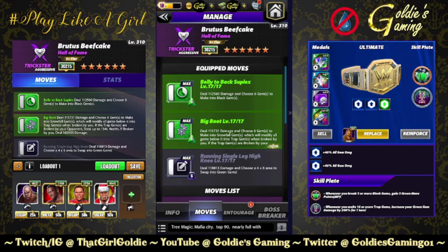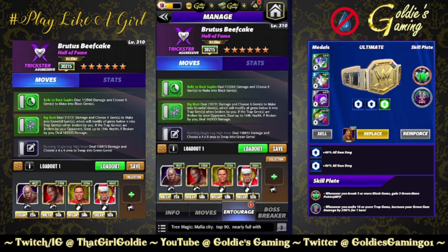Now let's take a look at the build that uses the Last Ride plate, running both green moves again, bringing in Black 2 — the Running Single Leg High Knee, 6 MP, deal 118,813 damage and choose a 4x6 area to swap into green gems. We are doing green gem damage focus. Steel for green MP, Powerhouse Booker for a flat 12k, Showboat Lex for a flat 12k, and Santa Hogan for whatever you have him at.